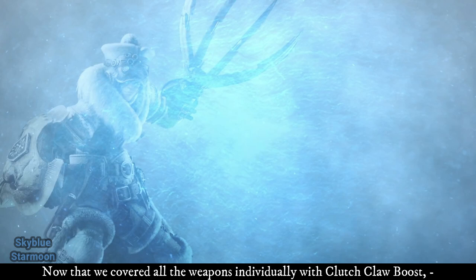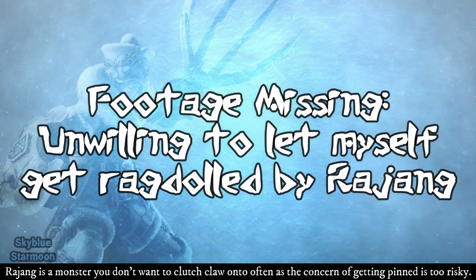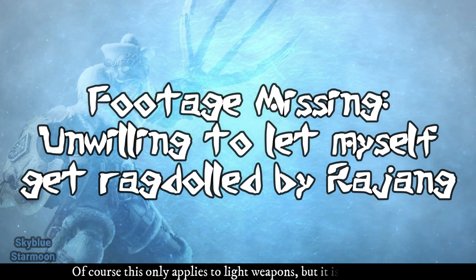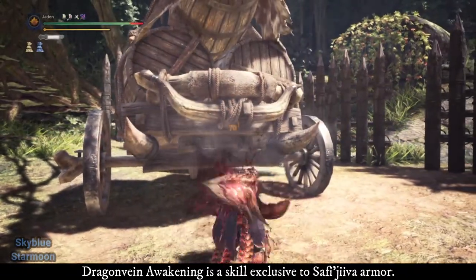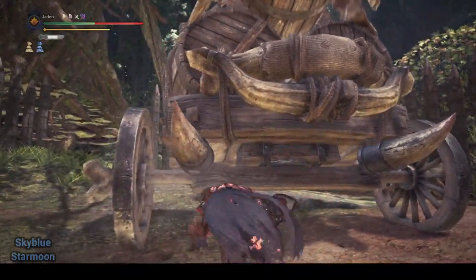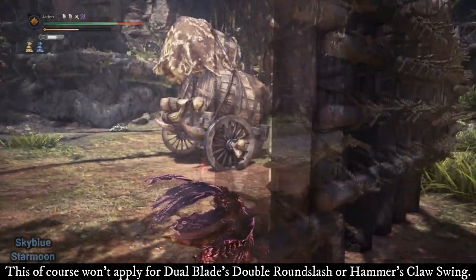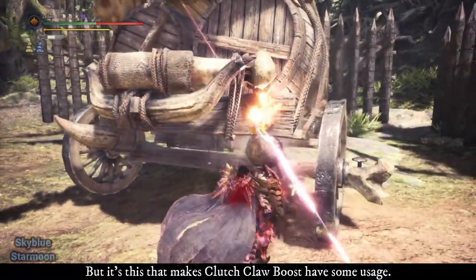Now that we covered all weapons, I want to go over a few special cases where Clutch Claw Boost can be very effective. Rajang is a monster you don't want to Clutch Claw onto often as the concern of getting pinned is too risky — reducing the amount of times you have to Clutch Claw onto him is really useful. Dragon Vein Awakening is a skill exclusive to Safi'jiiva Armor. While you attack, you lose health but gain a portion back when attacking, and putting away your weapon resets the counter before you receive your health back. Clutch Claw Boost can help remedy this by reducing the need to Clutch Claw multiple times for light weapons.